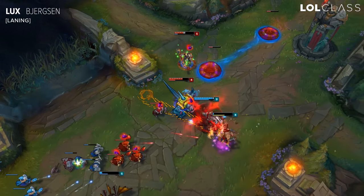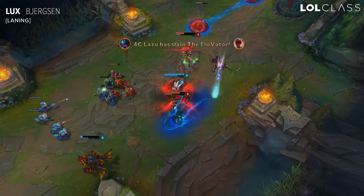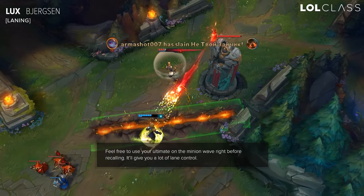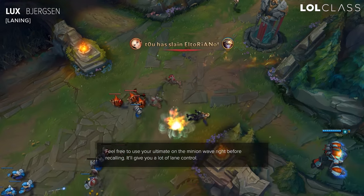But if you stay at range, it's very hard for them to abuse you. Late in the levels, if you ever need to recall, I recommend ulting the wave. It just gives Lux a lot of lane control and the opportunity to recall whenever she wants to.